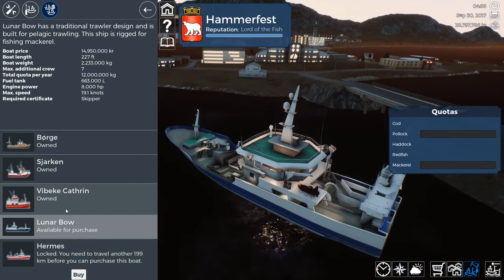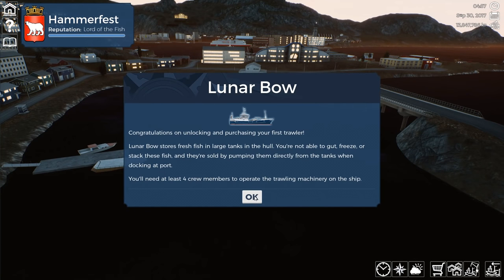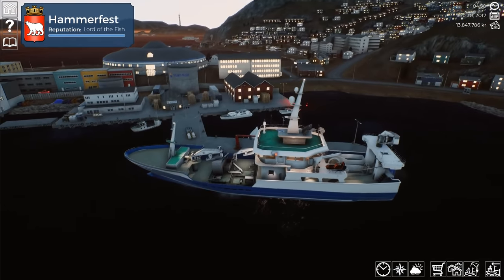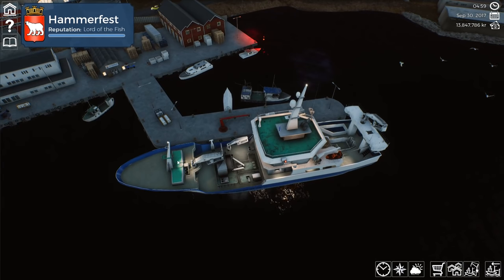So let's say goodbye to the — I can't pronounce it — goodbye! I am not going to miss you because I spent way too much time in you. Congratulations on unlocking and purchasing your first trawler, Lunar Bow! It stores fresh fish in large tanks in the hull — you're not able to gut, freeze, or stack these fish, but they're sold by pumping them directly into the tanks when docking at port. Oh my god, look at the size difference — before we were a little boat on this dock, now this dock is tiny compared to our boat!